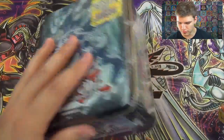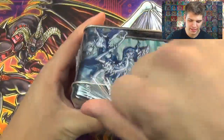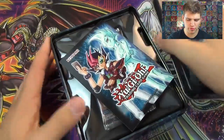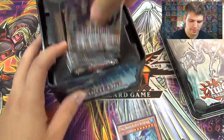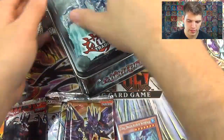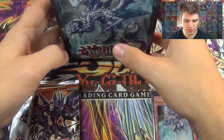Let's pop this baby open. We're at least trying to get one foil out of the four packs inside. It comes with a Brother of the Firefist Baron and four other foils. There are the foils along with the five packs, one of them being Hidden Arsenal 5. Set that beautiful picture there.